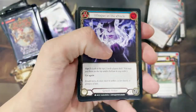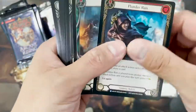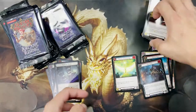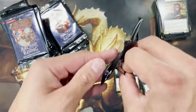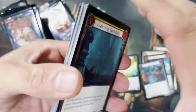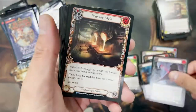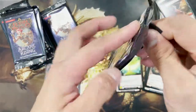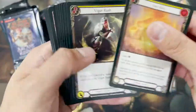I do commend Legend Story Studios — they distribute their Rares, Majestics, and chase cards in such a way that it doesn't feel too bad when you open a case without getting the chase cards. A big portion of the cards will still have value, and if you don't pull the legendary, you're guaranteed to pull two Majestics, which will always hold a little bit of value.